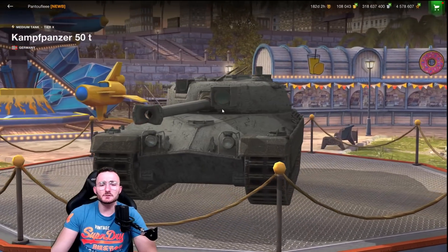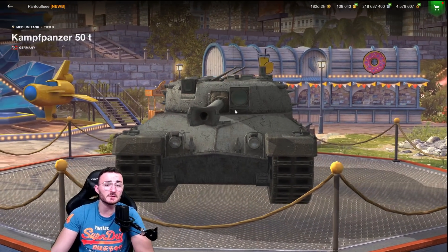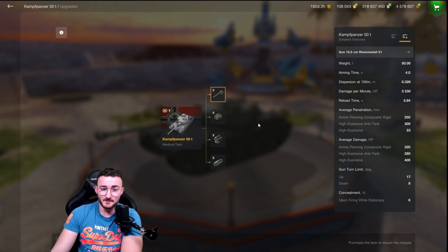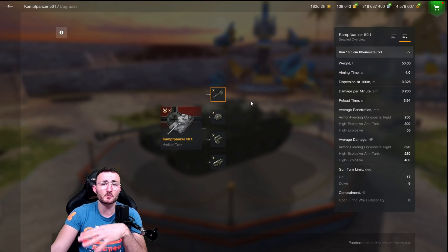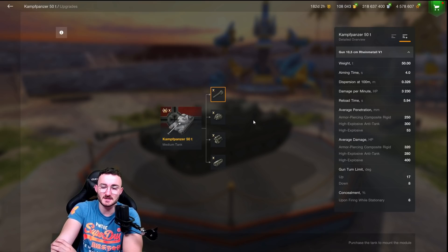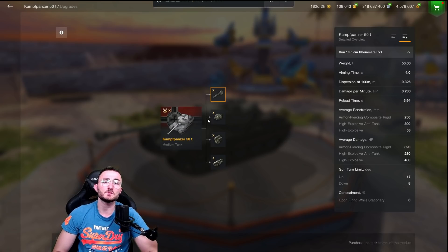Now let's talk about another tier 10, the Kampfpanzer from Germany. All I have to say is that it sucks — it's been in testing twice, the first time horrible, the second time Wargaming buffed it a little bit but it's still horrible. The only thing that is really good is the DPM: base DPM without anything equipped is 3.2k, which means when equipped properly you get the best DPM out of all tier 10 mediums. Of course Wargaming had to balance that, so they destroyed the armor — it's literally impossible not to penetrate. Average penetration with regular shells is okay, but with HEAT it kind of sucks, so you'll have to play with calibrated shells. Average damage is 310 from its 105mm gun, and the gun turn limit is really good.